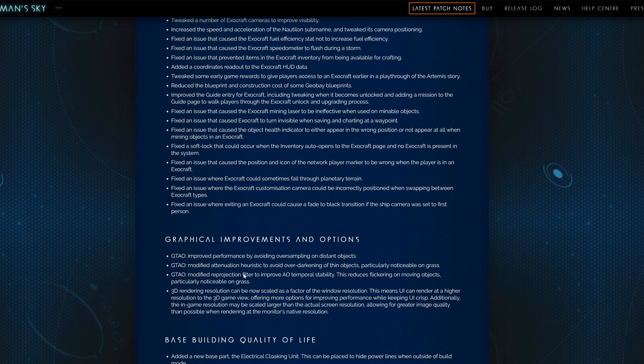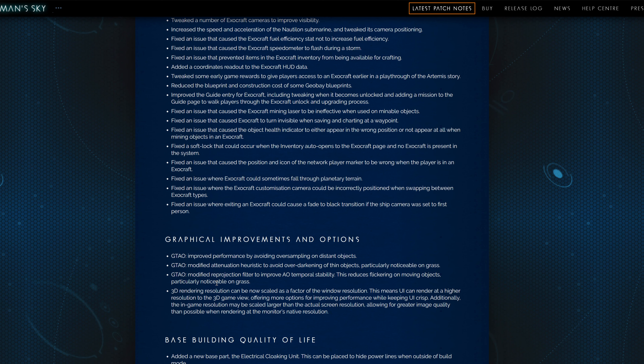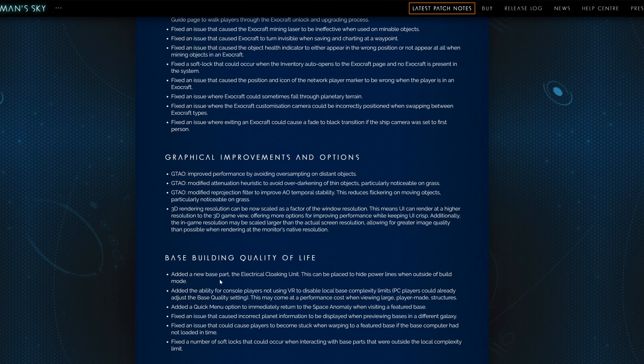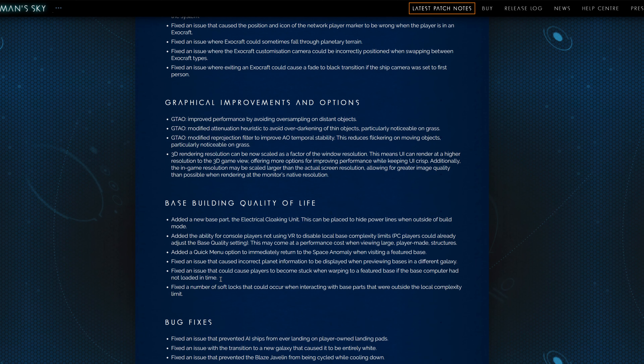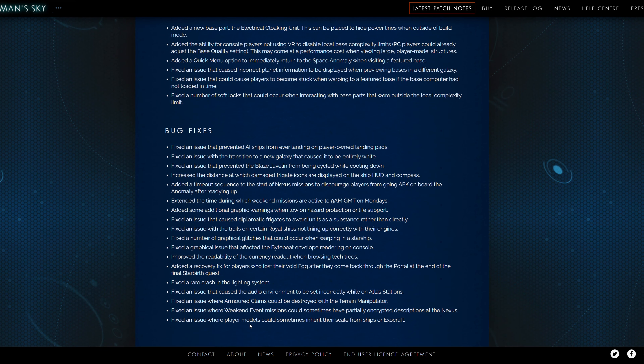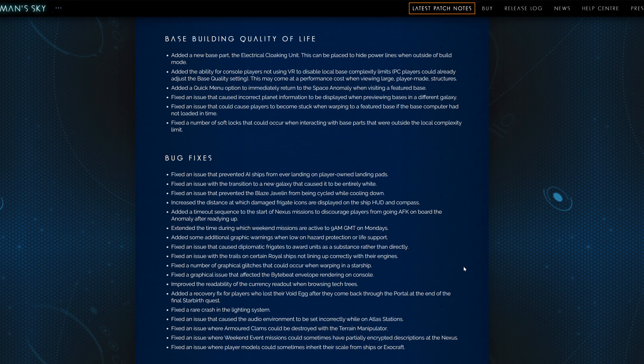One of the more important things I noticed was the graphical improvements for the GTAO rendering. A lot of stuff came into gameplay there, and you can reference these as we scroll down. You can see where the base quality of life has been improved. The bug fixes are where I really like to see what exactly happened — that's the meat and bones of what's been addressed. If you want to dive into the highlights, you can go back to those hot topics.